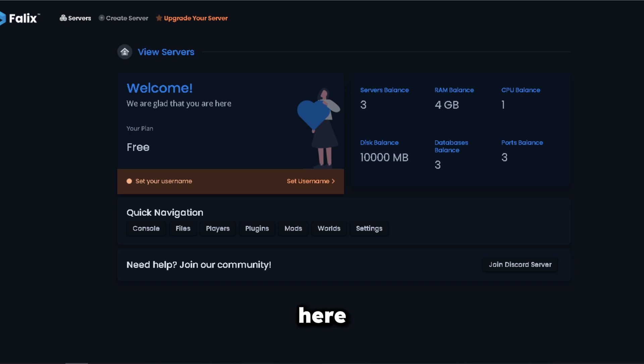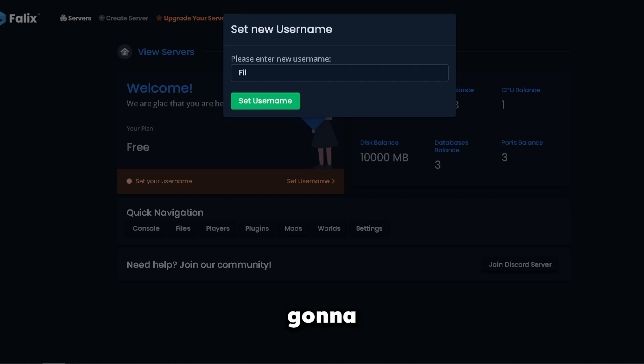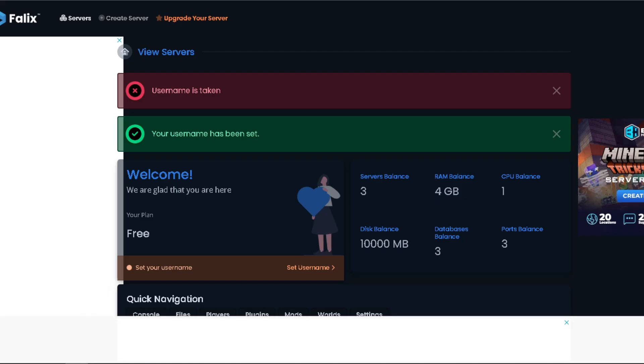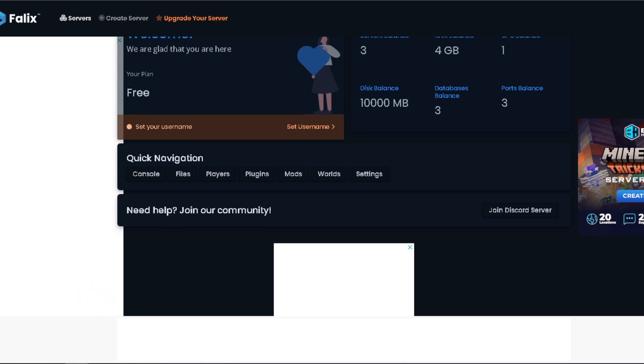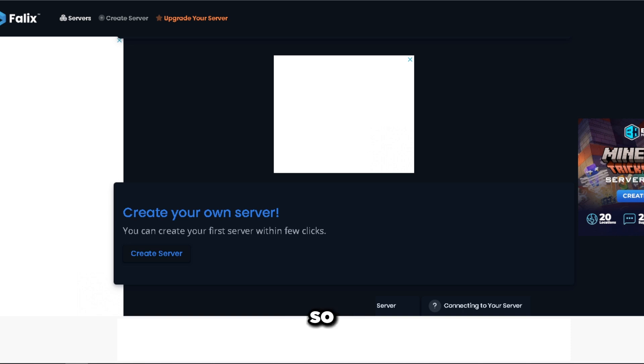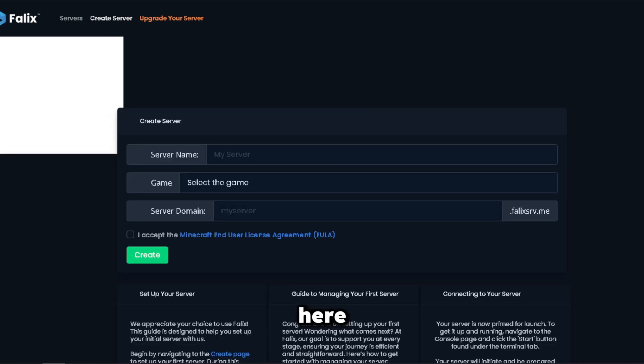That was pretty fast — less than a minute. It says we have three server balance, four gigabytes of RAM to share. I'm just gonna create one server so I can use all four gigs on one. I'll set my username. All the black you're gonna see is just ads — so many ads — but let's create a free server. The only way they make this work is by putting like 16 ads on the page.